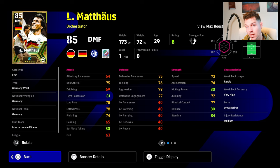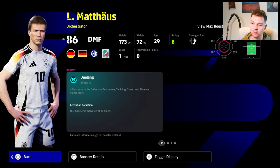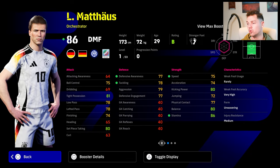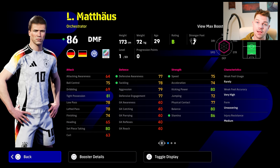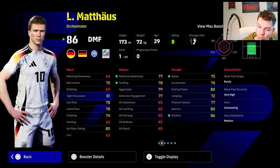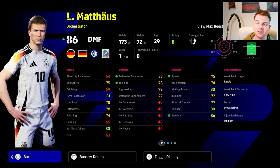Matthaus is listed as an orchestrator with 33 levels. He has a different booster — Dueling — giving plus two to awareness, defense, tackling, speed and stamina. It's still a nice card. With those 33 levels, get your speed and acceleration up to around 80-85 and the rest of your stats can be defensive or attacking. Even though his dribbling and ball control are low, I would go attacking awareness on this card — similar to how I'd train Jack Wilshere or a pressing attacking midfielder.